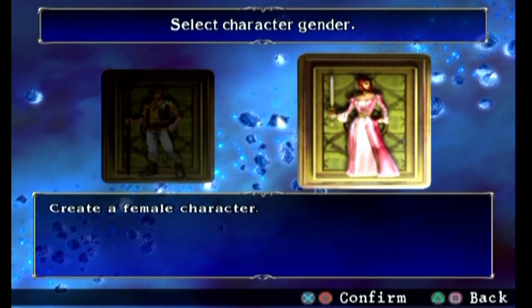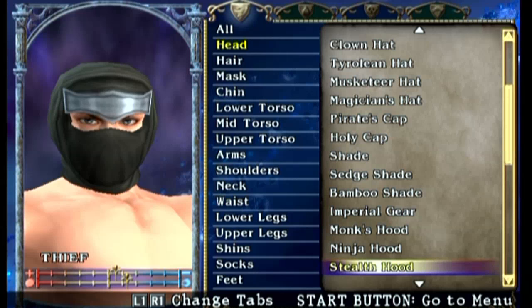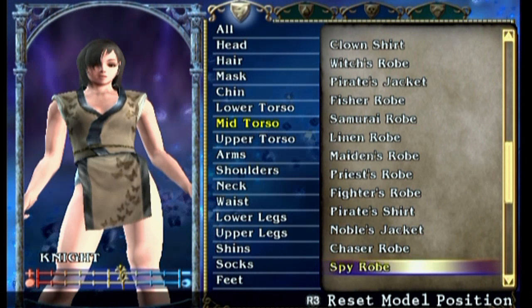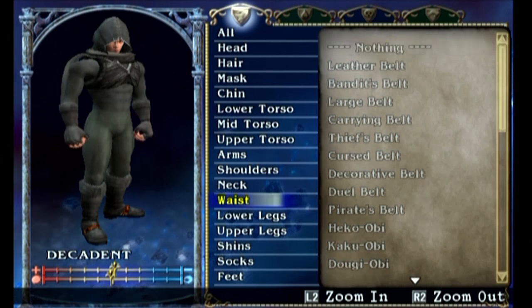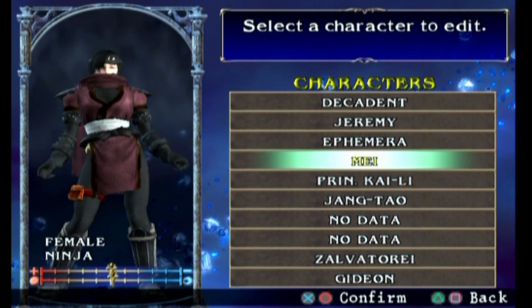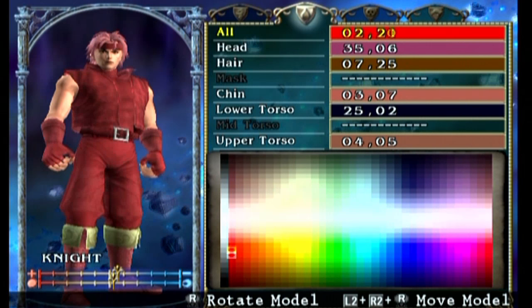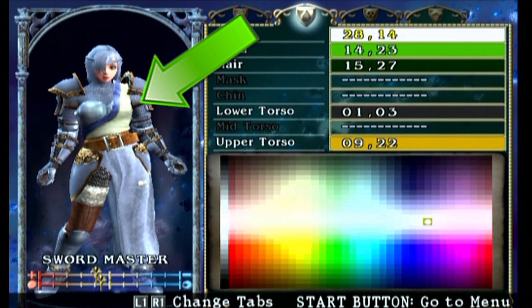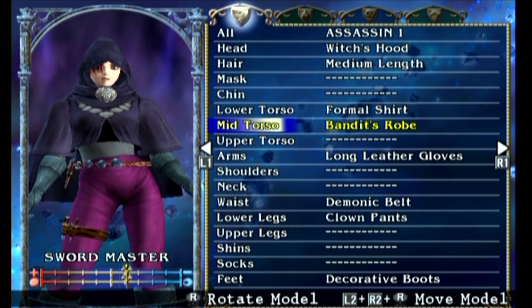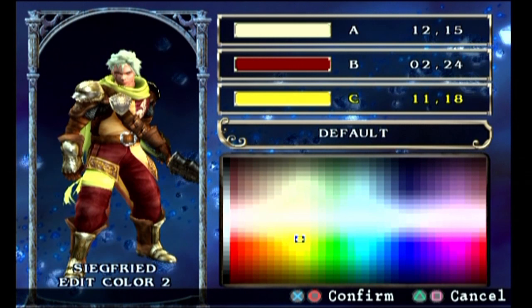For the first time in the history of Soulcalibur, Character Creation made its debut in this game. I've always been a big fan of Character Creation, so I was beyond excited. The options were pretty deep for its time — tons of hair, faces, facial features, and clothing to choose from. You can create a total of 10 characters per memory card. The only nitpicks I had were that you couldn't color everything on some clothing pieces, and it was annoying how some clothing would affect your character's good versus evil alignment. But other than that, Character Creation was awesome — a really good first debut. You were also able to edit the colors of the main characters as well.